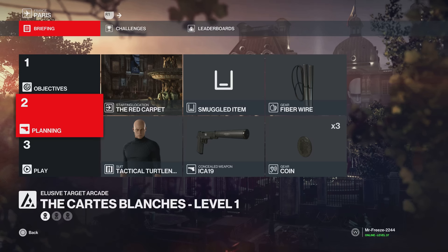Hey, what's up guys, my name is MrFreeze2244 and welcome to Carte Blanche. This is the Elusive Target Arcade Contract with Hitman 1 Elusive Targets. I'm going to be showing you all three levels with the default loadout. Although I don't recommend using the default loadout — I recommend using equipment for all three levels — for those of you who don't have any equipment, I'm going to show you the default loadout for all three levels.